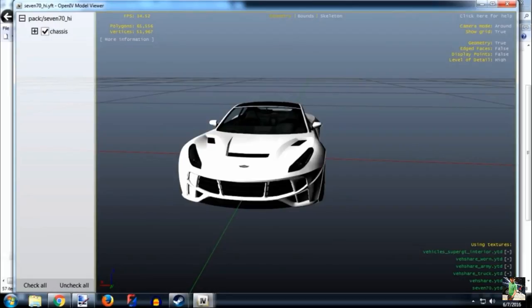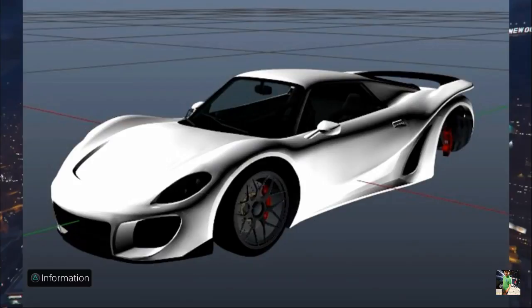So this is the 770. And this is the Pissifer. So these are all the cars that are coming.